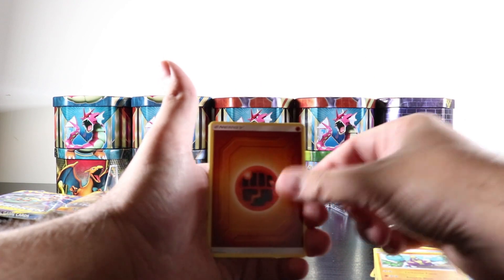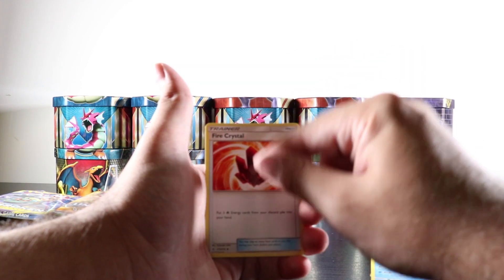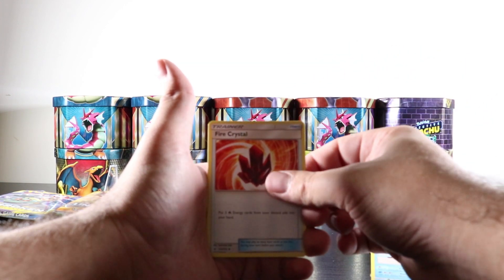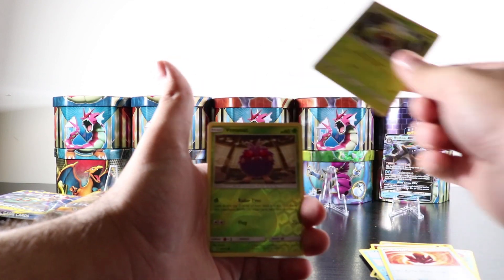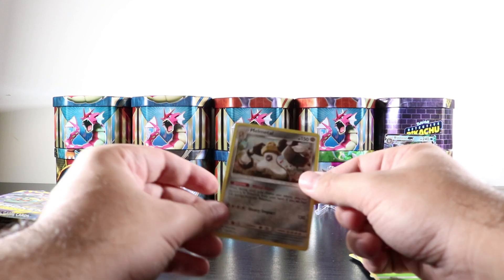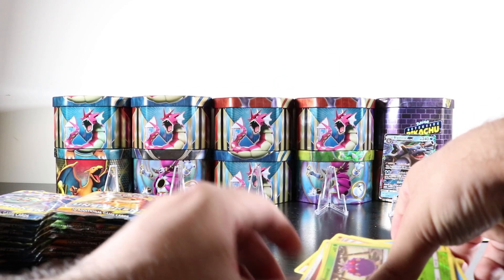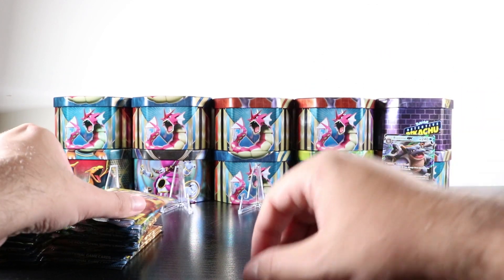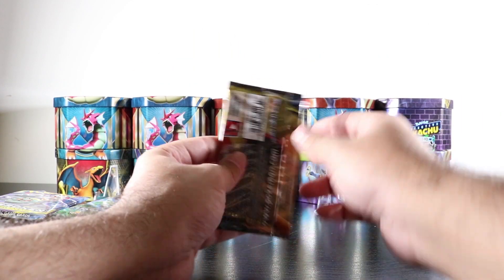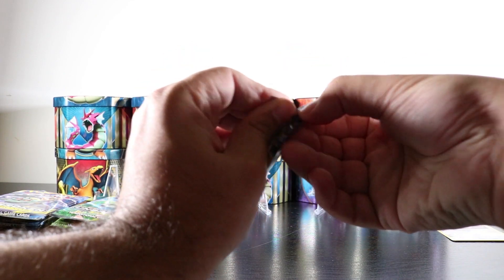We got a Tentacool, a Drowzee chilling on a tree, a Crawdaunt, an energy, a Combusken, a Fire Crystal — I really want that card in full art — a Pineco, a Melmetal holographic. I'll put the Melmetal holo here on the stage. The showcase is only for ultra rares and hyper rares. We also got a Reshiram Charizard over here.